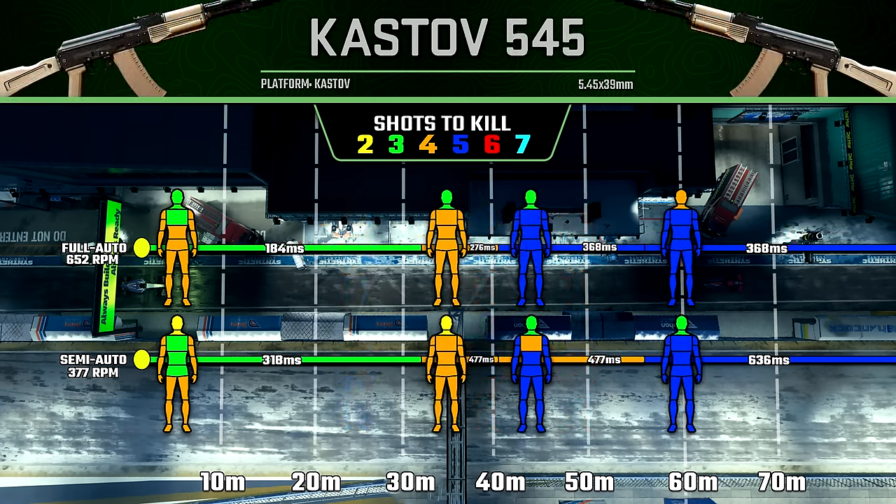It's basically the same story with the Kastov 545 — we get a really slow time to kill at 318 milliseconds up close and 636 at long ranges. However, there is one thing to mention: we can get a two-shot kill to the head in semi-auto mode up close, whereas you can't in full-auto. More interestingly, you only need to land one bullet to the head, and the other bullet can hit anywhere else in the body, and you'll still get that two-shot kill, giving a time to kill of 159 milliseconds. So in that very specific situation of consistently hitting headshots, you do gain some benefit. But you'll be a lot less consistent and versatile compared to just shooting them in the body in full-auto, so it's probably not your best all-around bet.